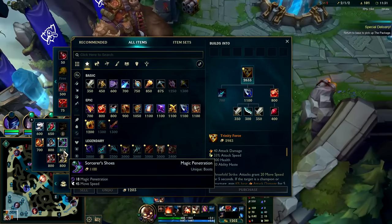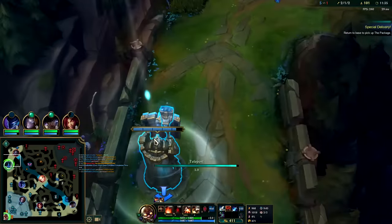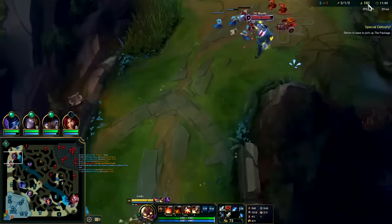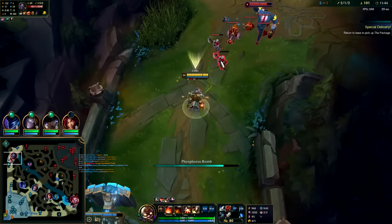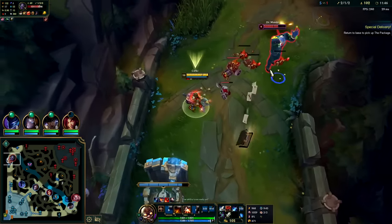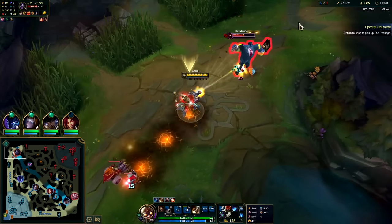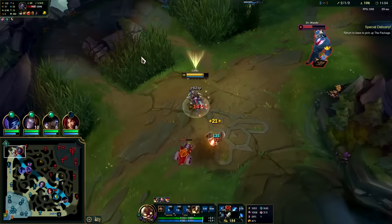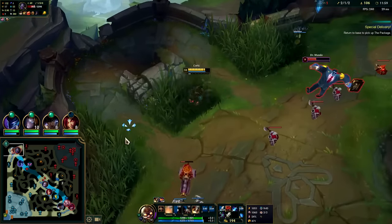We'll go Sorcerer's or Berserker's — kind of feeling the Sorcerer's purchase. He hasn't invested in armor — a lot of people make that mistake, they don't realize Corki's autos do magic damage. Auto R auto — his health is gone. I want to pull this back a little bit. Leave it up — I can hold a freeze from here at least, make him think I'm holding a freeze, force him to play the game a little since he's been hiding so much.